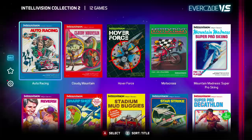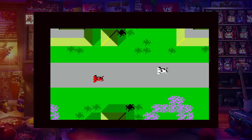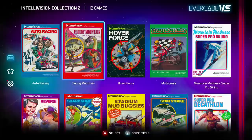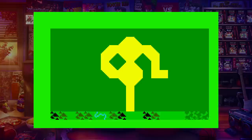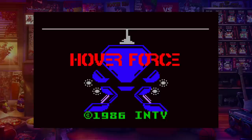On to the Intellivision Collection Volume 2. Starting off with Auto Racing — it's a two-player game and you have to play it as two players. Cloudy Mountain takes you on an adventure; it's interesting to see what they could do with a game like this on the Intellivision back in the day. A lot of people probably compared it to Legend of Zelda or some kind of dungeon-crawling game, though it's not really a dungeon — more like forest crawling.